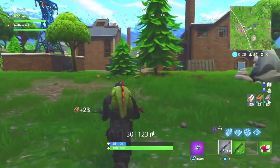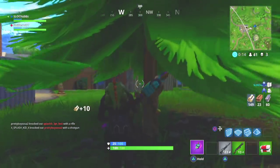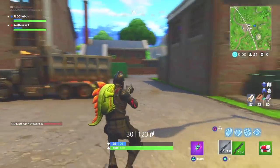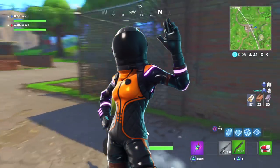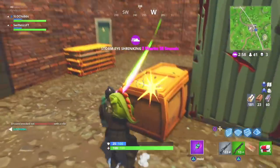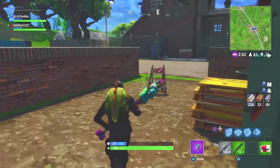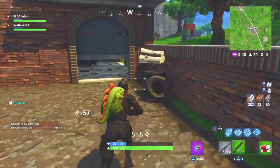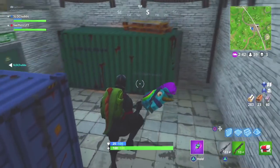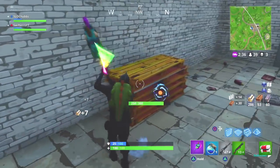So those were two Easter themed character skins, and we have some more Easter themed items I'll get to in a second. To wrap up the remaining character skins found in the patch files for version 3.4, we have the Dark Vanguard — a legendary character skin that looks super awesome. I'll probably end up purchasing this one because it kind of reminds me of the Dark Voyager already in Fortnite. Unfortunately being legendary it's going to cost 2000 V-Bucks. My wallet is going to be bled dry after these items are added.